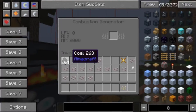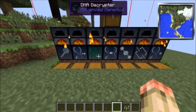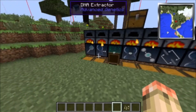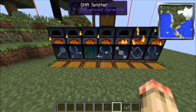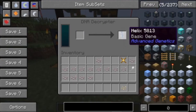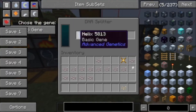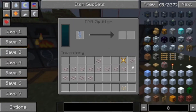You stick it in here, and now it tells you what type of gene it is — it's a basic gene. After doing this, you stick it in the DNA splitter and you choose which gene you want.